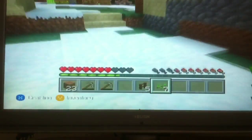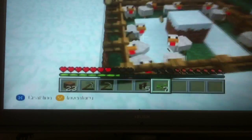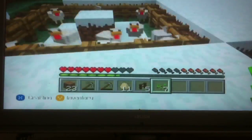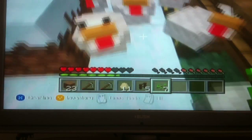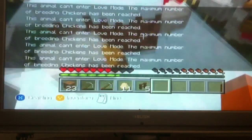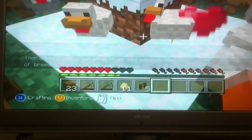Once you've got a chicken to go in your chicken pen, it will start to lay eggs like so. This is what I made earlier, so you can collect all the eggs. If you get some wheat seeds and left click on the left analogue button and hold it down, the chickens will go all lovey dovey and they will lay a little baby chicken.